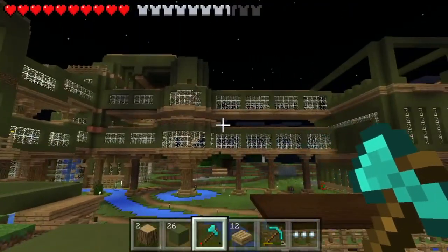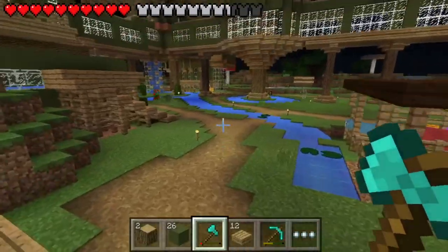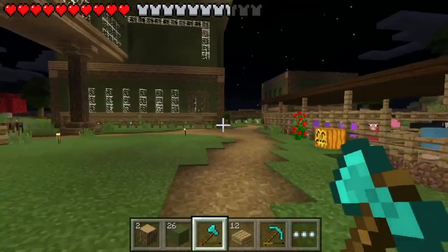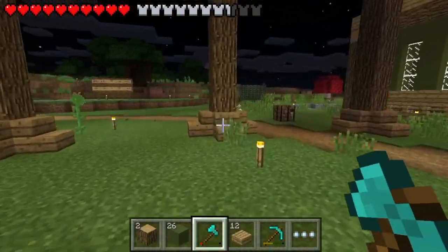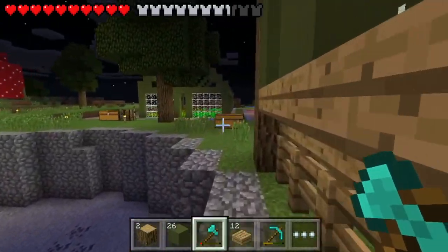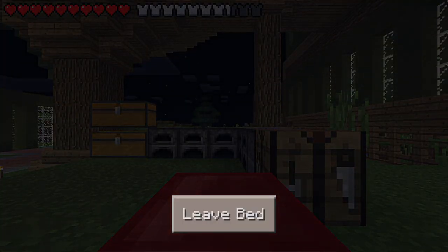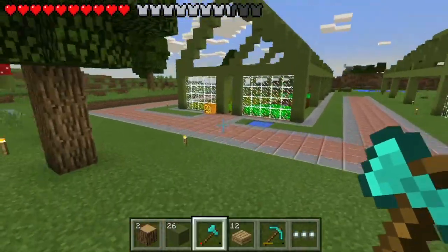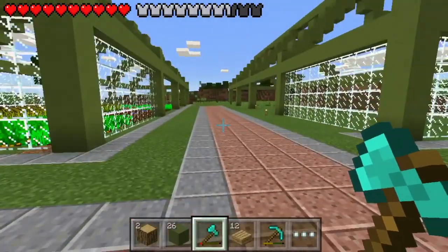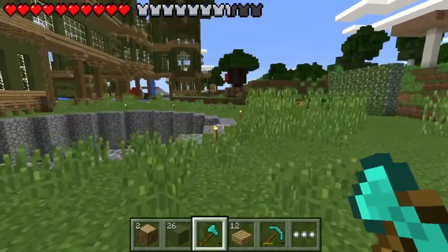Welcome back everybody, this is Dallas here on the Minecraft Pocket Edition survival world, episode 56. It's great to be back as always — I love being on this world, I love building on it. I'm having such a great time, hope you guys are too, because we got some more projects to do. Last episode we had that giant forest fire which got in our way, but today we're going to get some more things done.